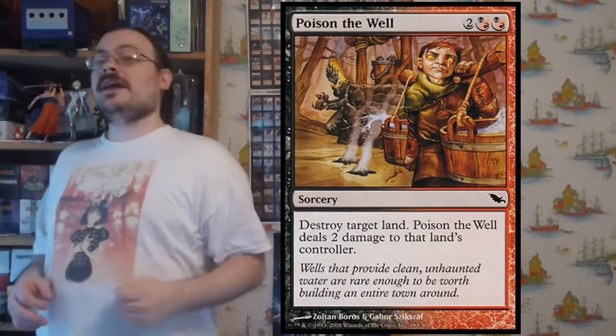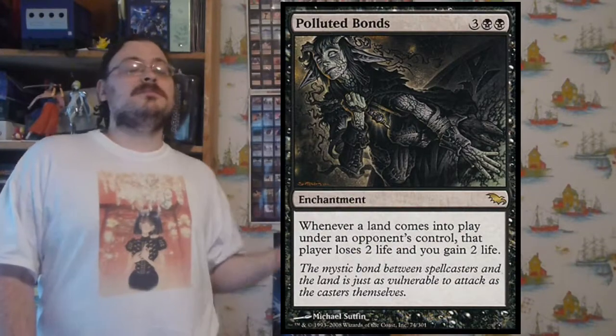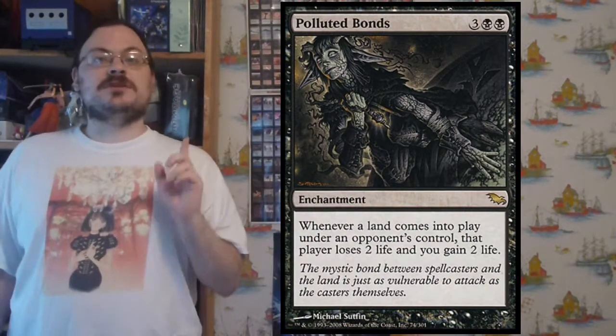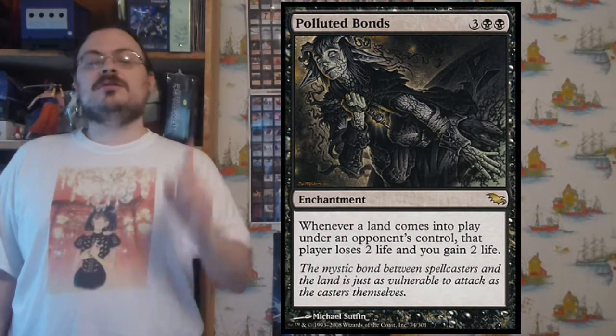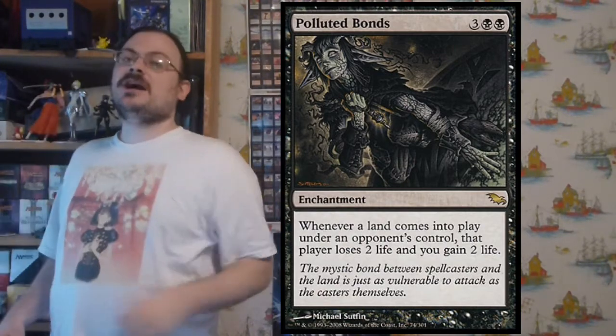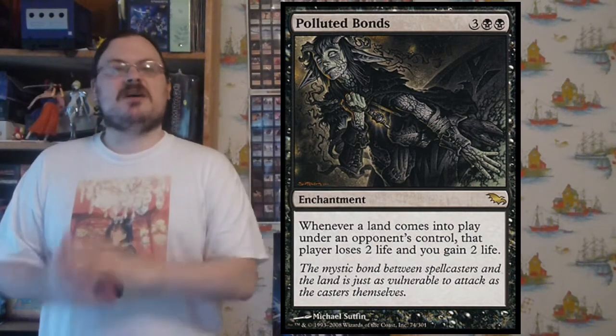Poison the Well destroys target land and its controller takes two damage. Polluted Bonds: whenever a land would come into play under an opponent's control, that player loses two life and you gain two life. Now each time an opponent plays a land, you suck the life out of them.